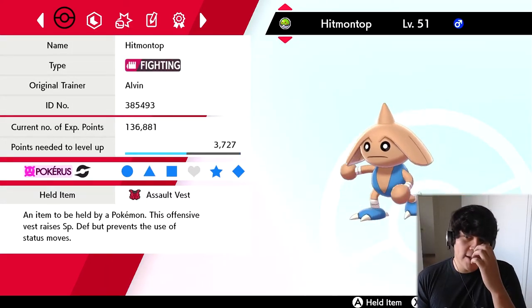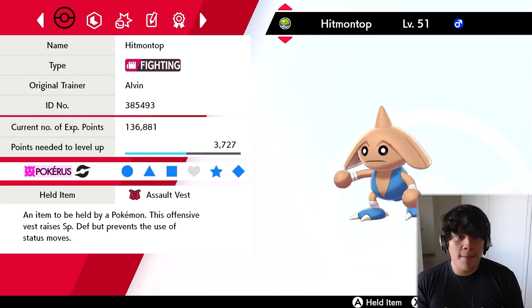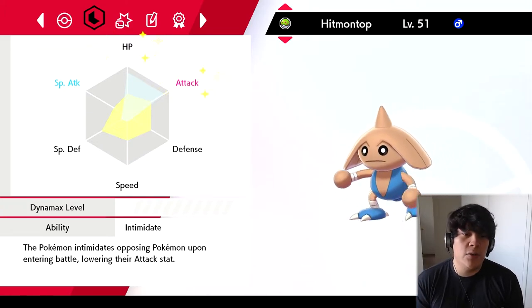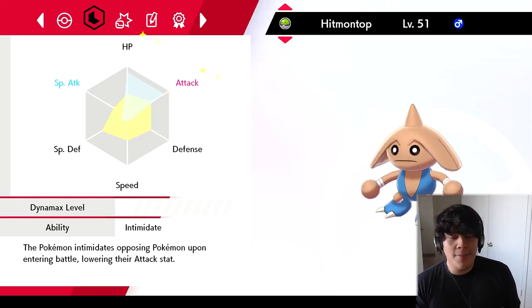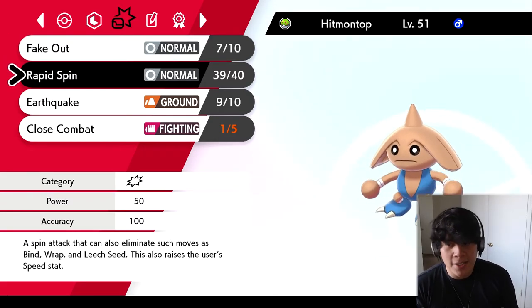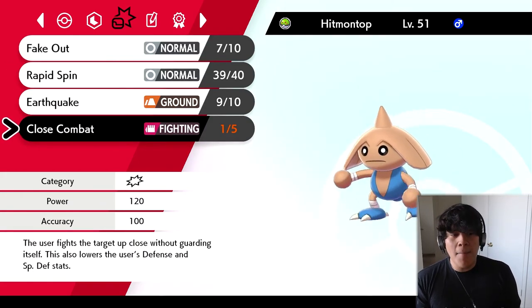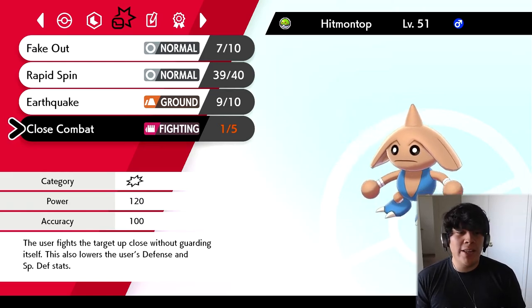The fifth Pokemon on this team is going to be Hitmontop. Since we have a defensive Pokemon in Palossand, I decided we need an assault vest Pokemon to take those special hits. So we got an assault vest Hitmontop with 252 HP and 252 attack. Even though it's designed to take special attacks, I also want it to hit hard. We got Intimidate, which is a really good ability. We got Fake Out for the flinch, Rapid Spin to get rid of hazards on our end, Earthquake for coverage, and Close Combat as our primary STAB attack.